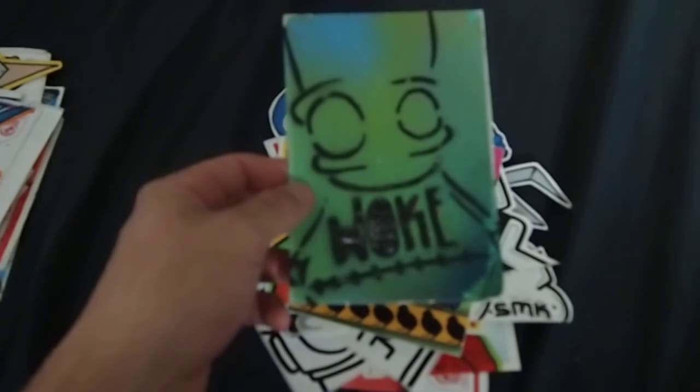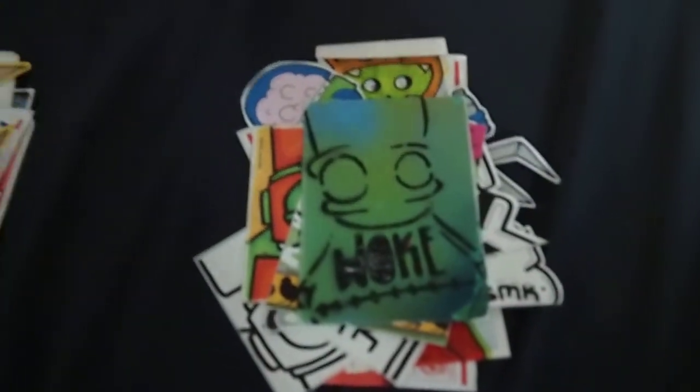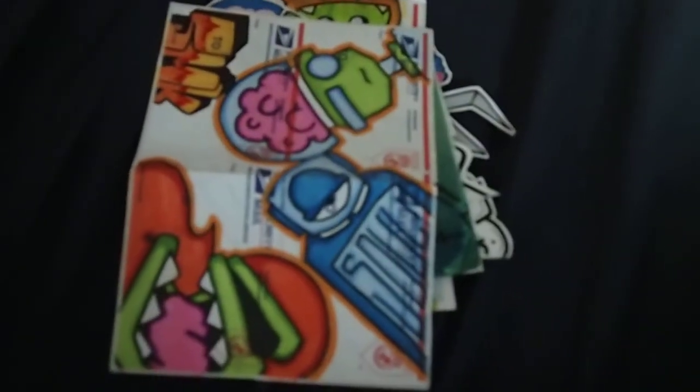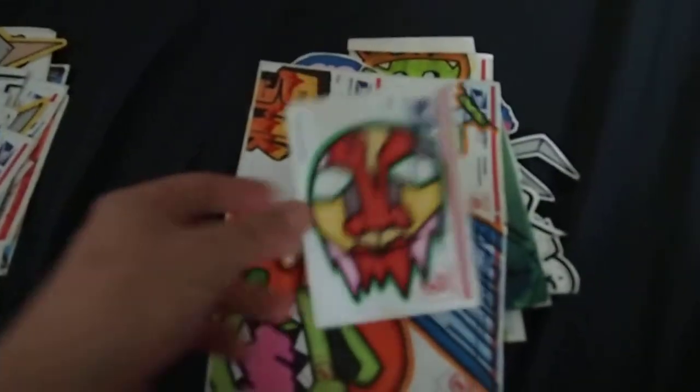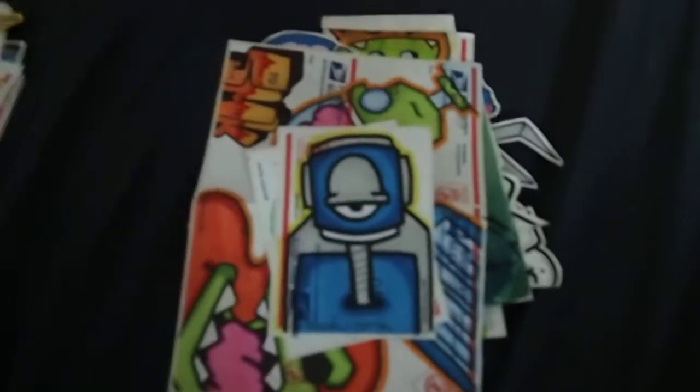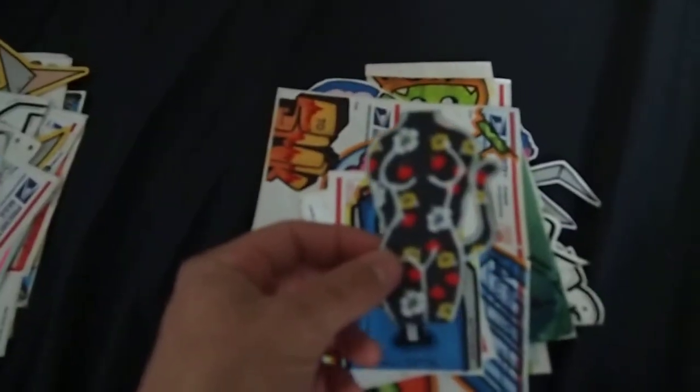So if you guys aren't subscribed to him, you better check him out and subscribe. I'll put his link in the description. Woke. This one's sweet — it's like a huge sticker with characters on it. That's awesome. Another robot character. I like this one on the next — it's got that on it.